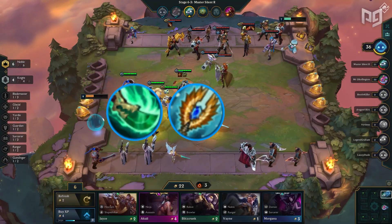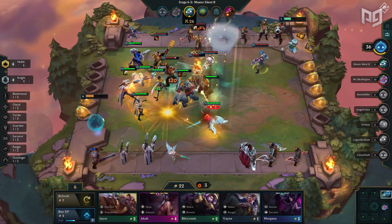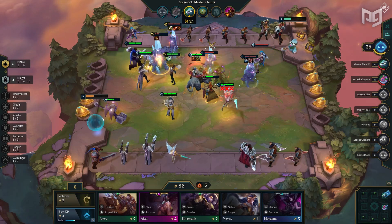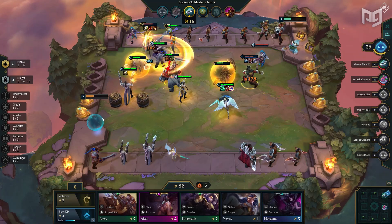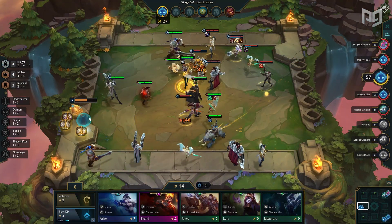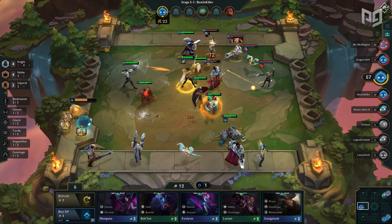Seraph's Embrace plus Spear of Shojin plus Guinsoo's Rageblade: because of the double mana from Seraph's Embrace, Kayle's first ultimate will go off much faster, which in turn activates the Spear of Shojin, making each auto gain 15% mana rather than the usual 10%. And as the Guinsoo's Rageblade starts kicking in, she's getting her ability off one after the other with very little downtime between ultimates. It's quite a sight to see.